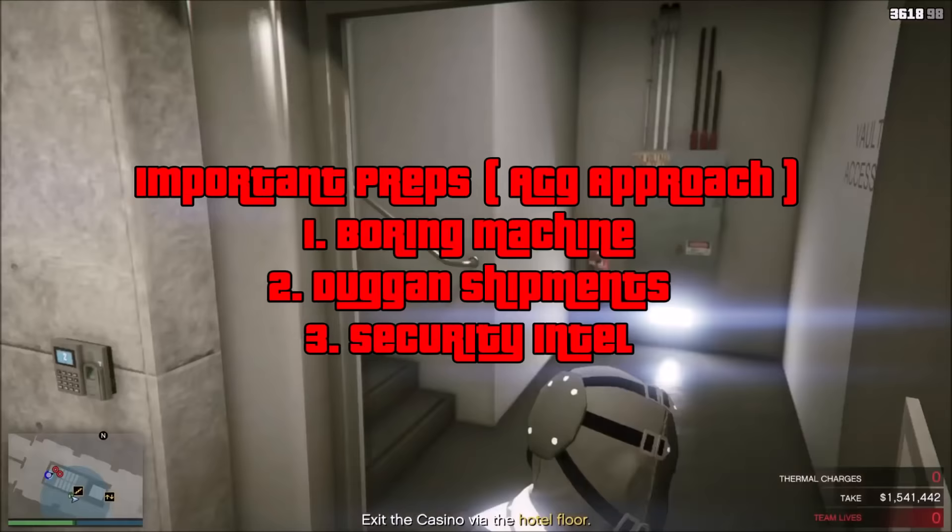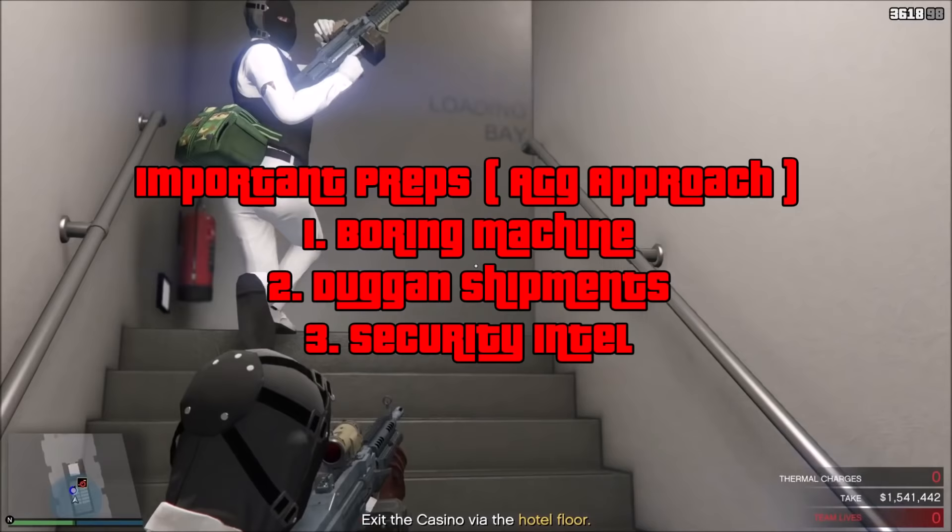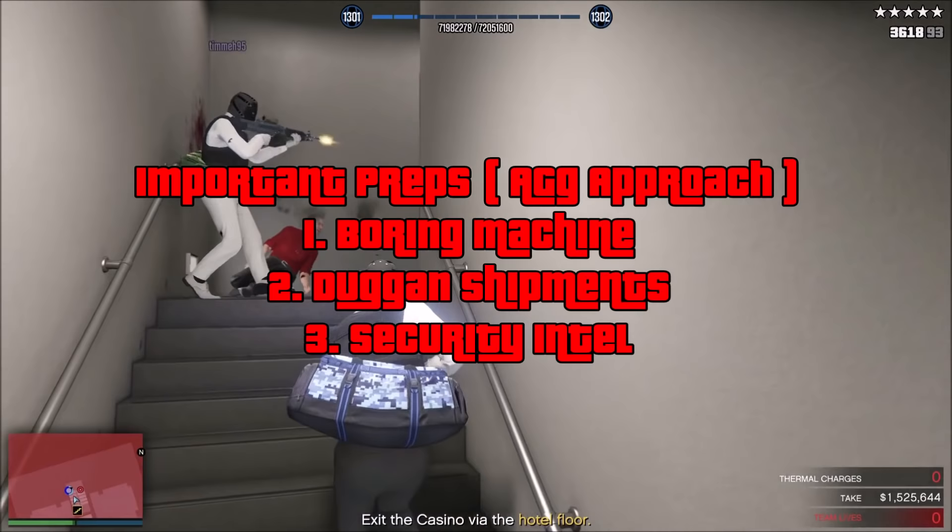So that's it for the aggressive approach. I think the three most important optional preps are the boring machine, dug-in shipments, and security intel. Security intel you'll always have completed, so the main ones are dug-in shipments and boring machine. The other preps I don't really think you need — I've done the heist without them plenty of times.